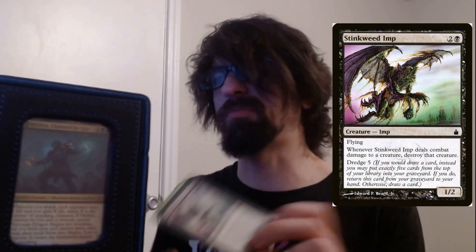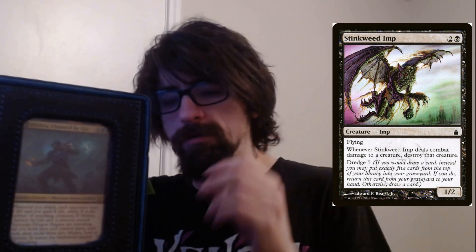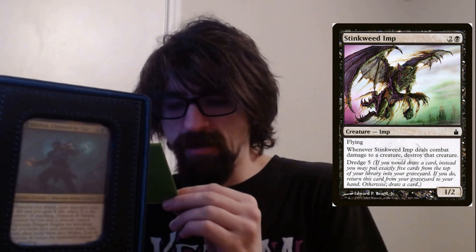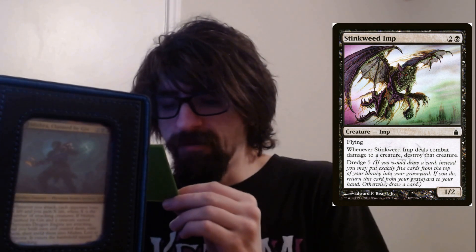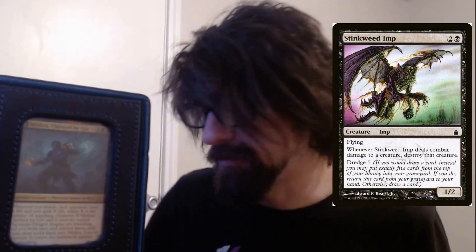Stinkweed Imp — just a blocker mainly, with flying. Has dredge five: if you would draw a card, you may put exactly five cards from the top of your library into your graveyard; if you do, return this card from your graveyard to your hand, otherwise draw a card. Utility card.